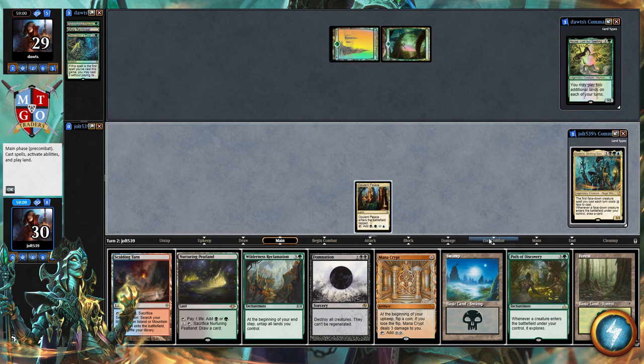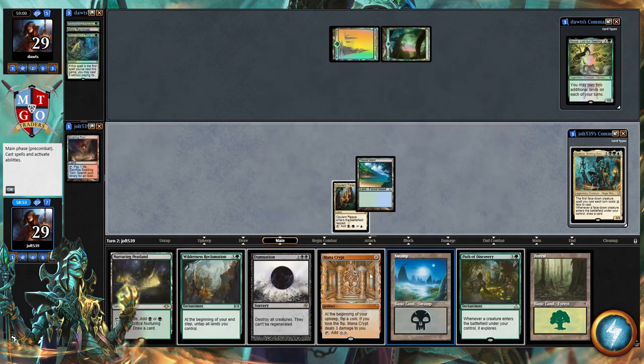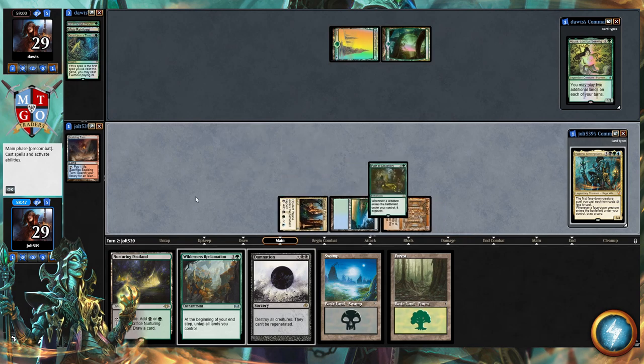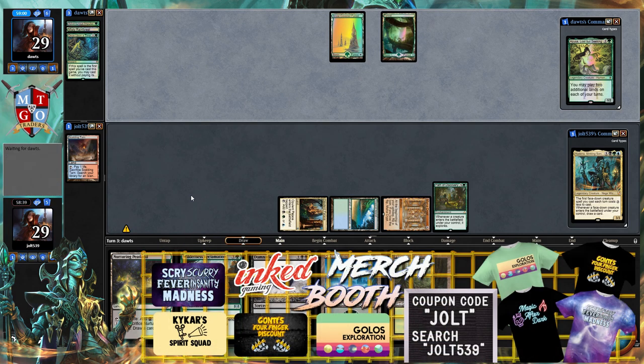At this point I'd rather go for Path of Discovery over Wilderness Reclamation. So we crack Scalding Tarn to grab a blue source — we definitely don't have one and don't want to mess that up. Crack Tropical Island, play Mana Crypt, then cast Path of Discovery for green-green plus two off Mana Crypt. Pass it over to the opponent. Also shout out to Ink Gaming dot com — use coupon code Joel for 10% off anything on the website.